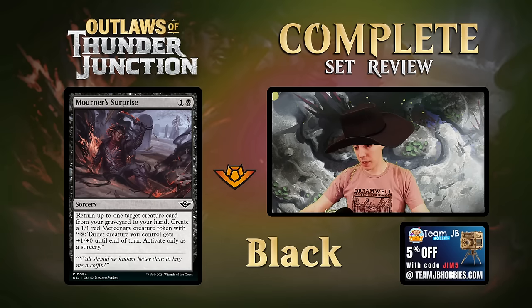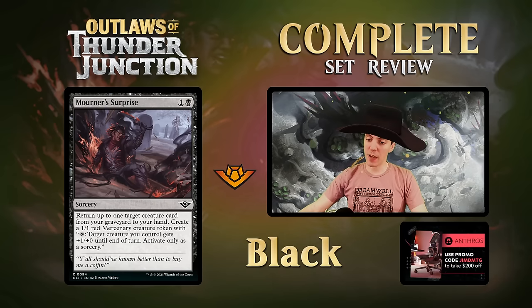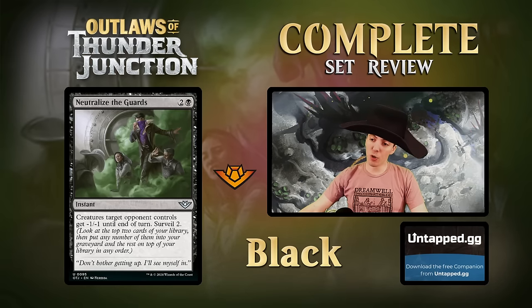Mourner's Surprise - a sorcery that returns a creature card from your graveyard to your hand and makes a Mercenary token. It's your Raise Dead plus token. Fine limited card - gets a lot better if your deck cares about outlaws or sacrifice fodder. We've seen this card before. Neutralize the Guards - instant, creatures target opponent controls get minus 1 minus 1 until end of turn, surveil 2. A little expensive for what it does, but a fine combat trick in limited.